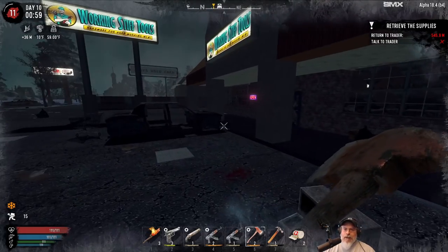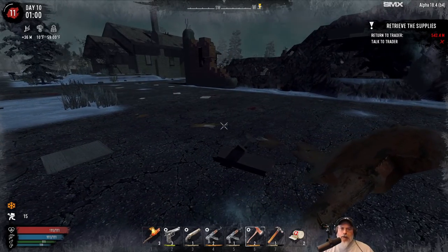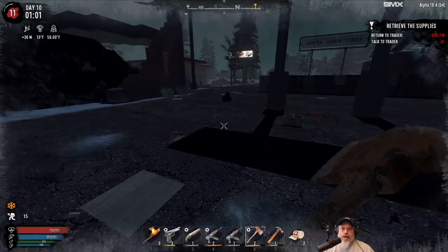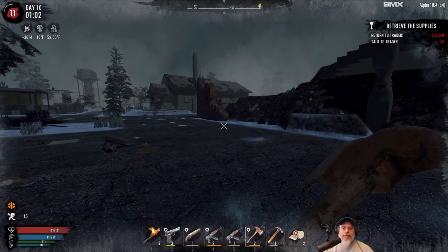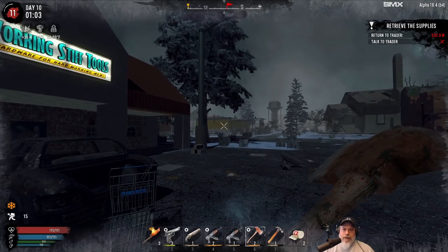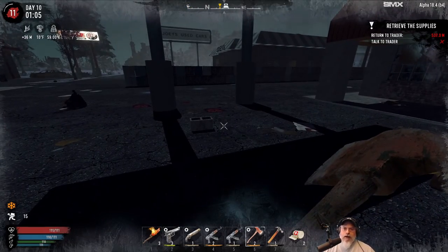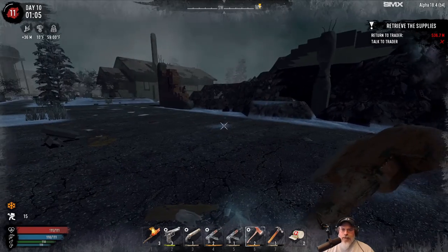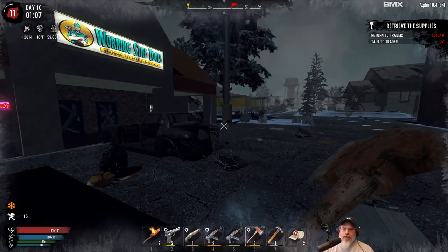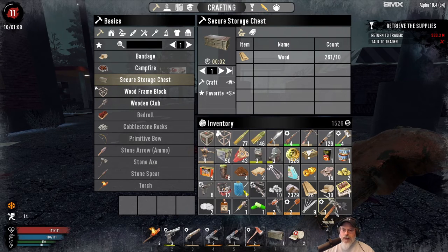Welcome back everybody to 70s, I'm an old guy gaming and this is the snow biome survival series where we play with all difficulties set to nightmare speed on a map made up almost entirely of the snow biome generated by the nitrogen world generator. We're picking up right where we left off last episode - we double looted that yellow mobile home and now have a working stiff tools nearby. I'm desperately looking for a pipe wrench; the RNG gods have not smiled kindly upon us.